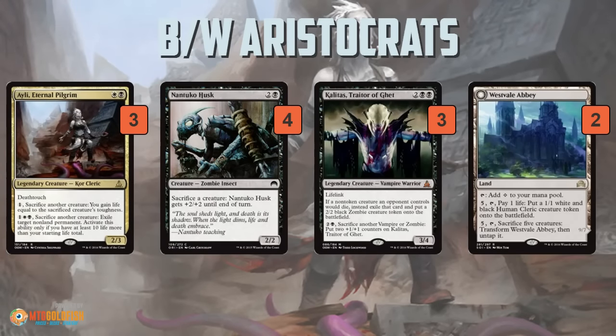Speaking of sac outlets, the deck has a bunch of them. You sacrifice a bunch of things using things like Ayli, Eternal Pilgrim, which is a pretty spicy one. It's a good 2-drop — a 2/3 with Deathtouch, so it stops Sylvan Advocate. You can sac your creature to gain life equal to that creature's toughness by paying 1 generic mana, and then if you get up to 30 life, you can pay 1 white and a black and sac your creature to exile a non-land permanent. It's possible in this deck, with all the drain triggers plus Kalitas, that you could get up to 30 life and start vindicating things.